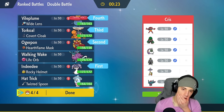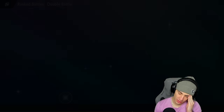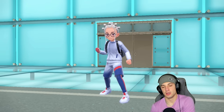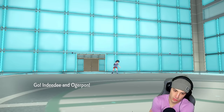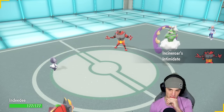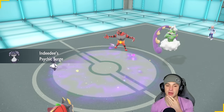Torkoal and Vileplume go in the back end. Our plan is to get rid of Tornadus first and foremost — if I can take out their weather control I can bring in my weather combo from the back end. They're going to lead Incineroar alongside Tornadus, so they can't Fake Out me. I think I might just put my Mask on Iron Hands and go for an Ivy Cudgel to take out Tornadus.